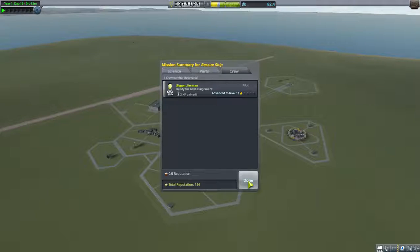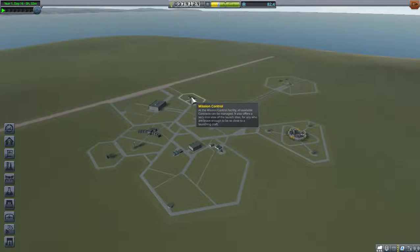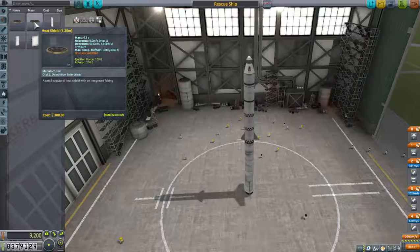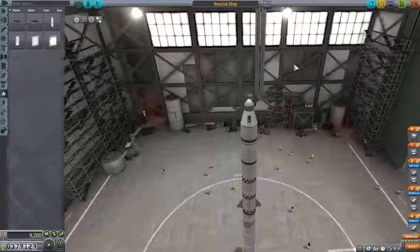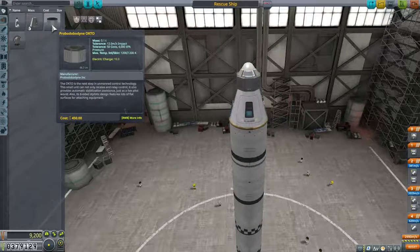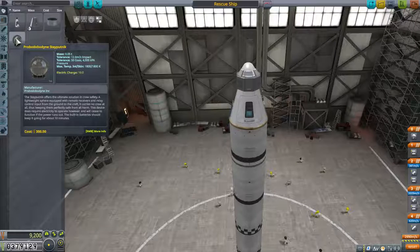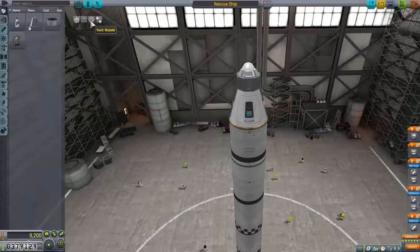We got 1,000 funds back — the ship costs 9,200 and we brought back nearly 2,000, so it cost about 7,000 dollars to go get this Kerbal. She's a level one pilot. We got a lot of reputation for saving a Kerbal. There is another one up there — I wanted to go get one just to make sure. Let's check the ablative heat shield — crash tolerance is 9 and we were at 6, so as long as there's only one Kerbal in here. We might one day get a lighter one — this one weighs 0.5 with a tolerance of 12.